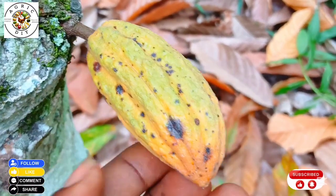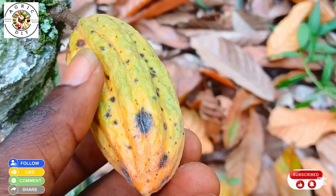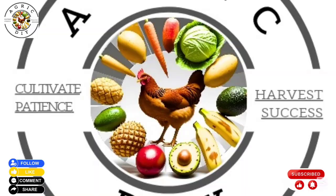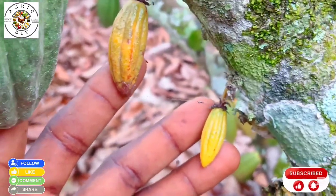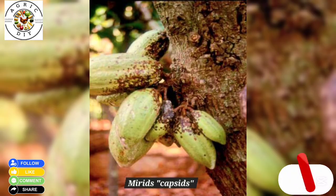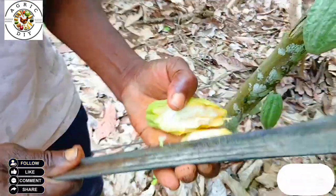In stink bug or ATE attacks, the pods may become completely yellow, or yellow in the basal or star half only, or yellow in spots, depending on the size of the pod and the site of attack. Capsids or mirids can also cause premature ripening and pod deformation. They suck sap from the pods, stressing them and leading to early ripening.